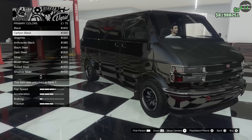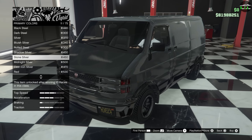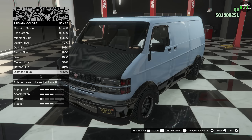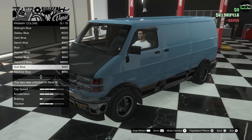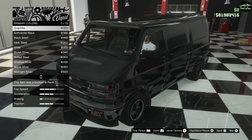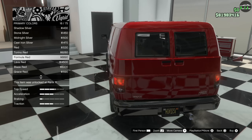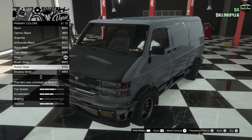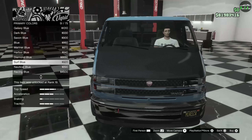With all the customization options, I guess it's like a drift van type build, which is really different and cool. For the plate I'll throw my American plate on there. For the respray I'm stuck between a nice metallic dark gray and a classic surf blue with no pearl — both look really good. Ultimately I'll go with the blue — classic surf blue — it's a great color and I think it looks really good on this van.